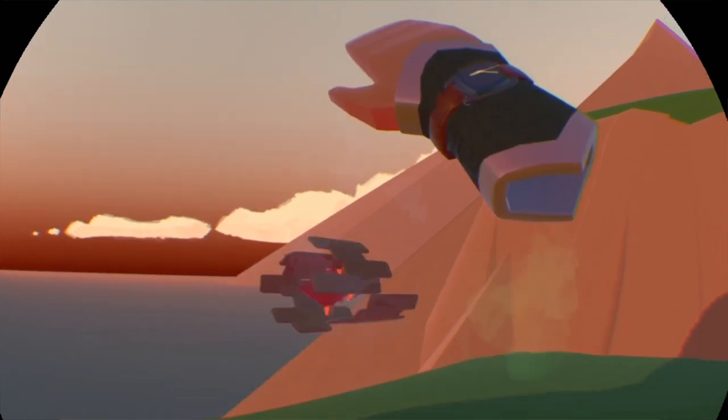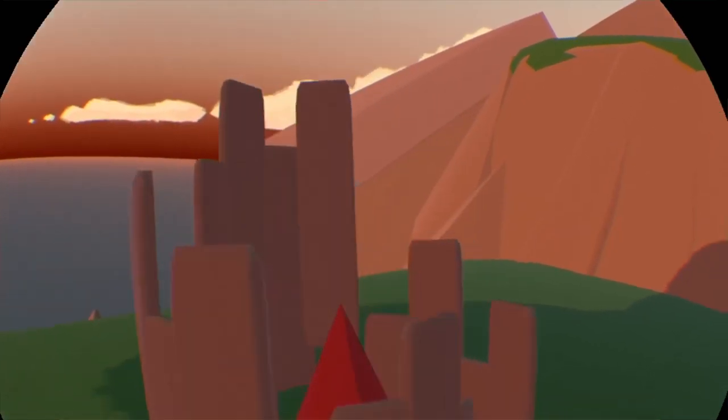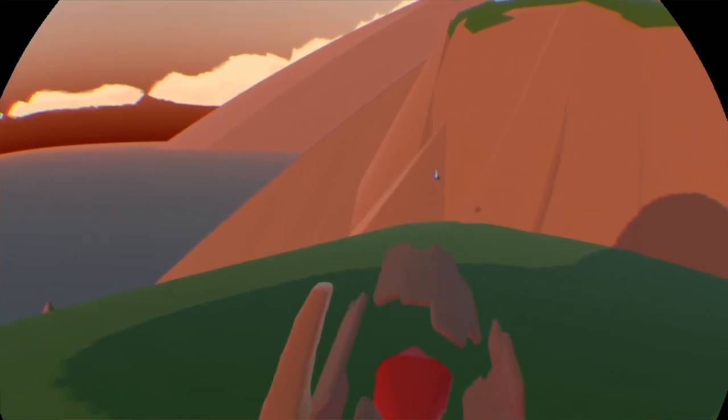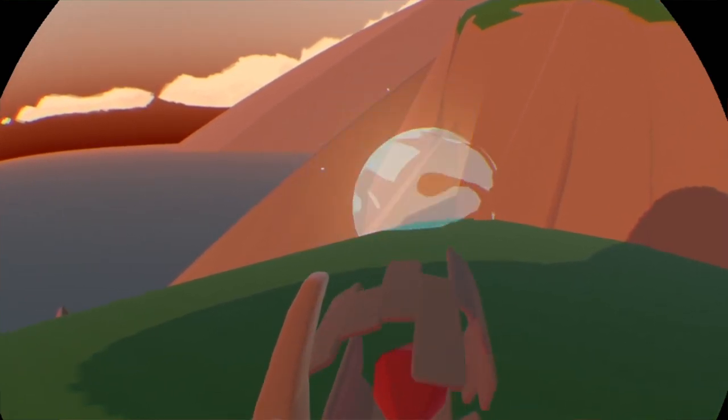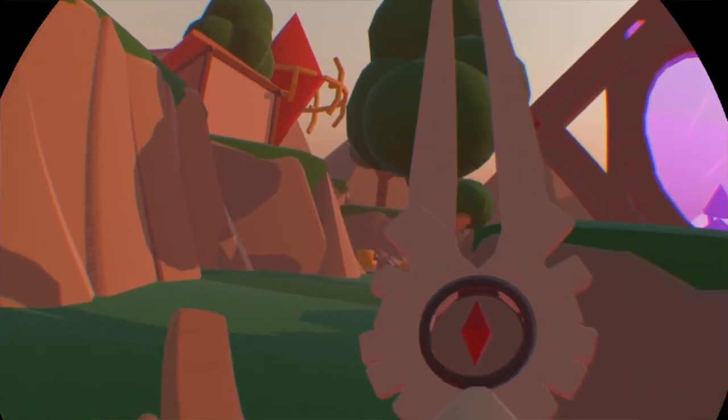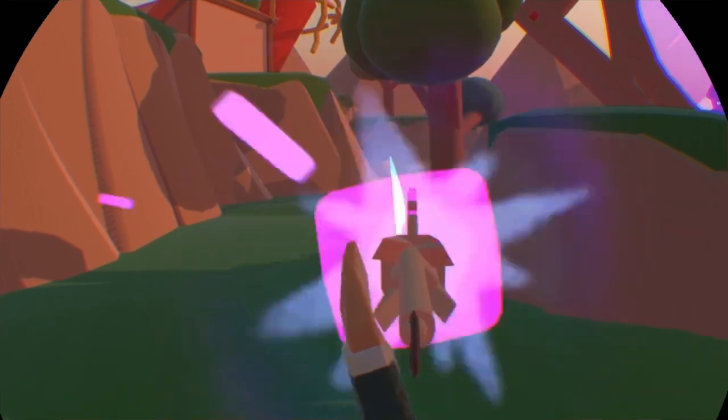By moving your hand in a counterclockwise motion, you are able to spawn an artifact that is an AoE grenade launcher. Or, by moving your right hand from red to green and your left hand from red to blue, you can spawn a sword that shoots a plasma laser at your opponent.